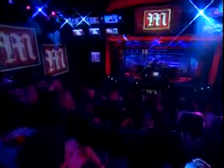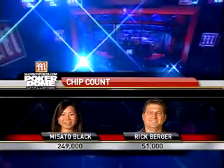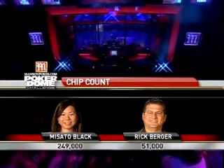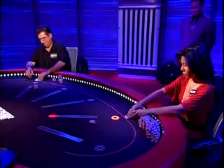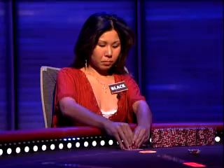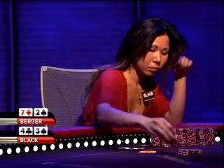Welcome back to downtown Las Vegas, Nevada for TheMansionPoker.com Poker Dome Challenge, down to heads-up play where Masato Black has almost a 5-to-1 chip advantage over Rick Berger. Blinds are 5 and 10,000. Berger cannot afford to go through a single round without getting his chips involved.